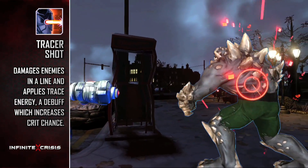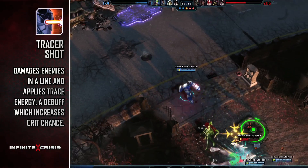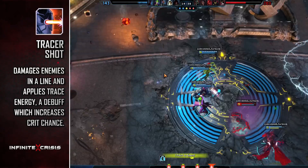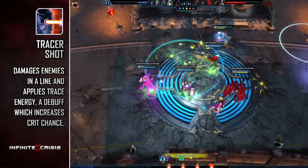Tracer Shot fires a narrow beam of energy in a line that damages all enemies caught in the blast. It also applies a debuff to all enemies hit that increases Cyborg's chance to critically strike that target for a short duration.